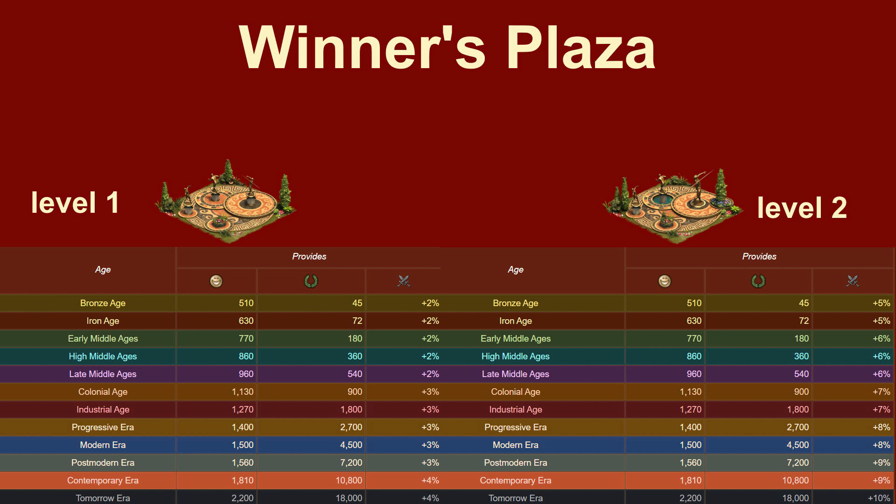The Winner's Plaza gives players up to Late Middle Ages on a 3x3 footprint a 2% attack bonus for the attacking army. Then in higher ages, provided with the Renovation Kit, the bonus improves slightly. However, it is not until the Space Age Mars that the often mentioned 6% bonus is reached. Therefore, the Winner's Plaza level 1 is not efficient in the lower ages. However, there is an interesting possibility to upgrade it to level 2, which is also possible with the daily special. Therefore, I recommend building the Winner's Plaza only if it can be upgraded to level 2 as well.